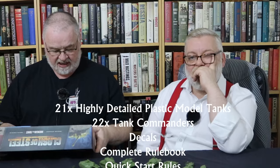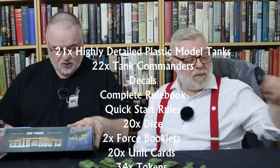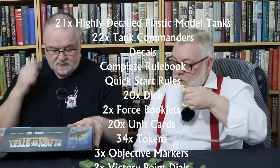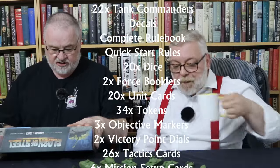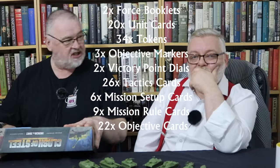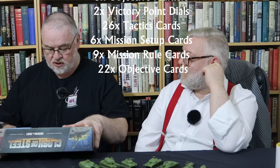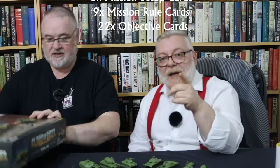So let's see what comes in the box. You get 21 highly detailed models, 22 tank commanders, complete rulebook, complete start-here rules, 20 dice, two force booklets, 20 unit cards, 34 tokens, three objective markers, two victory point dials, 26 tactics cards, six mission setup cards, six mission rule cards, and 22 objective cards. You get some cards — it's a lot of cards. Lots of cards.